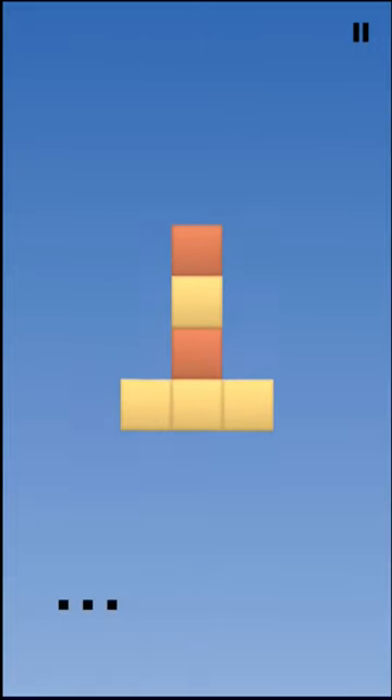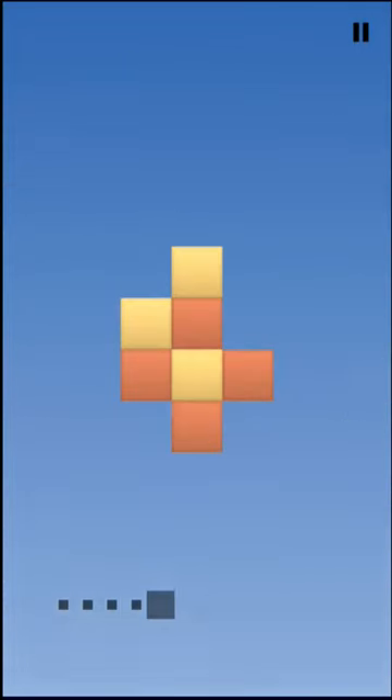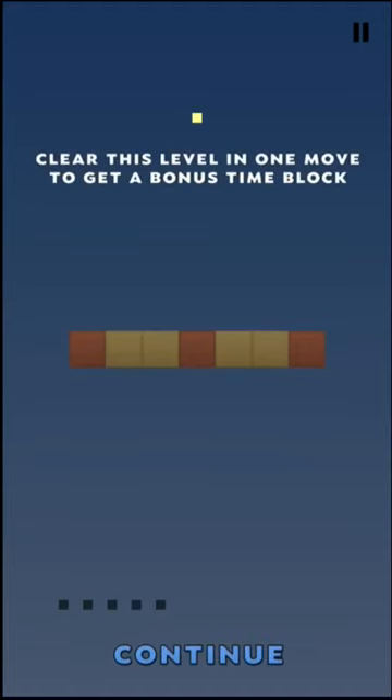They just sort of seem to rearrange themselves. But as long as you get all the colors in a row, and if there's only one color left, then naturally everything else will rearrange and disappear, because there's nothing to get in their way. Clear this level in one move to get a bonus time block. So you can see if you get the orange one in the middle out of the way, the yellows will join and disappear, leaving nothing but the oranges. So let's do that.